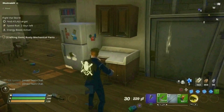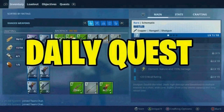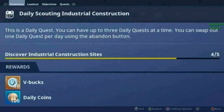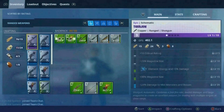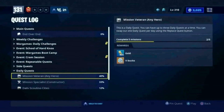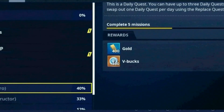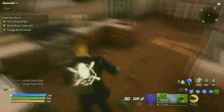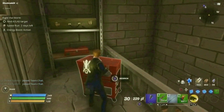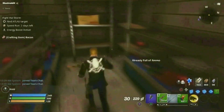Last but not least is the daily quest. Daily quests give you challenges to complete and reward you with V-Bucks — around 50 V-Bucks per quest. Completing three missions in specific locations gives you more: certain towns give 60 V-Bucks, others give 75 V-Bucks, and some give up to 100 V-Bucks. That's pretty much it for today — hopefully I gave you enough information on how to get V-Bucks in Save the World. Thanks for watching, see you next time!